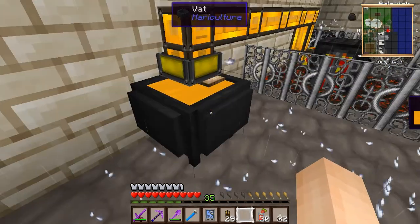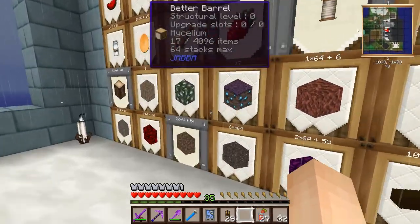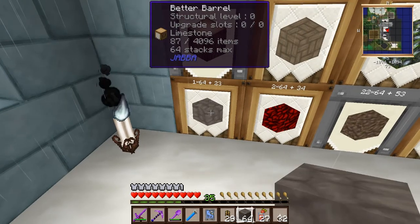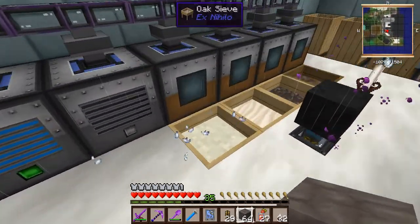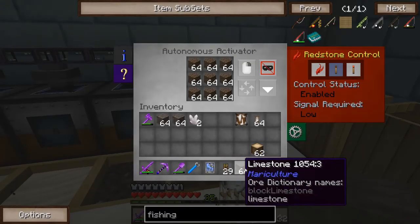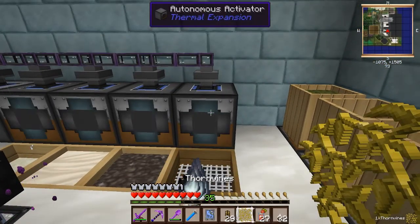I'll be back once I've got some sticks from this or have it figured out. In the meantime I'm going to try to figure out if I can get some rutile. I've looked it up and apparently what you need to do is just sift some limestone. Let's try to do that — we've got our sieves here. We don't need that much more nether quartz, so let's throw limestone in here instead and hopefully we'll start getting some rutile.